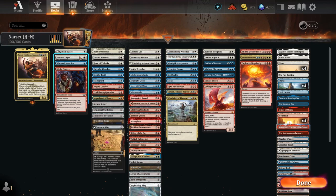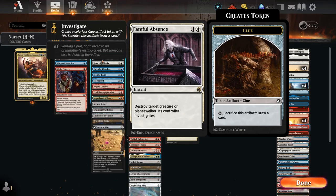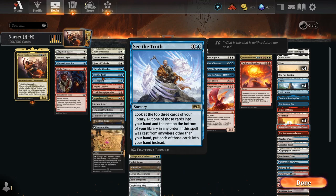You may cast non-creature spells from among those exiled cards without paying their mana cost. So what are we trying to do with her? We're going to potentially give her vigilance, shut down their big creatures since she needs to swing, give her menace so she can keep swinging, tap their people out so she can swing at them, destroy some creatures if we have to, maybe make a bunch of soldiers and make her bigger.